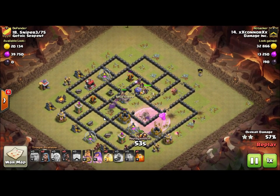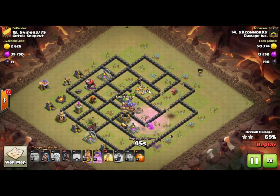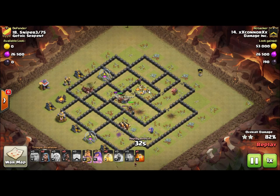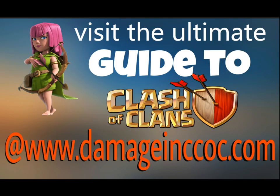You have three heroes: your King, the tanking specialist; your Queen, the damage specialist — when you use her Royal Cloak ability she gets a big boost in damage per second and can smash anything; and finally the Grand Warden, whose Eternal Tome ability makes everyone invincible for four or five seconds. It may seem minor, but if timed right, it's a huge advantage.